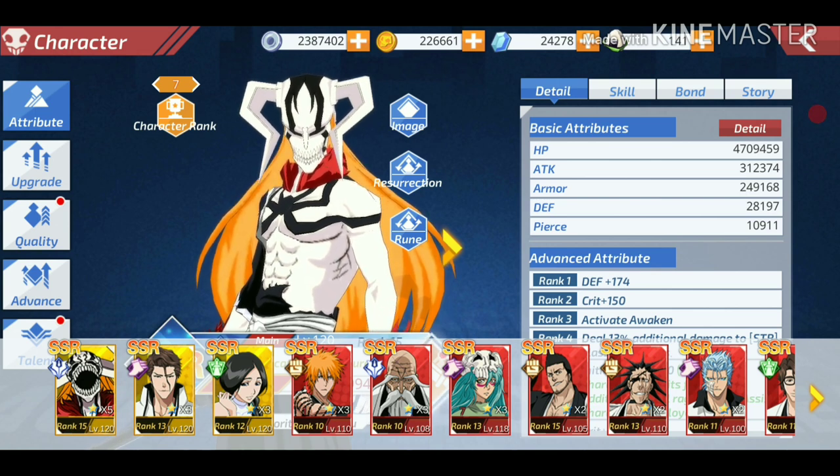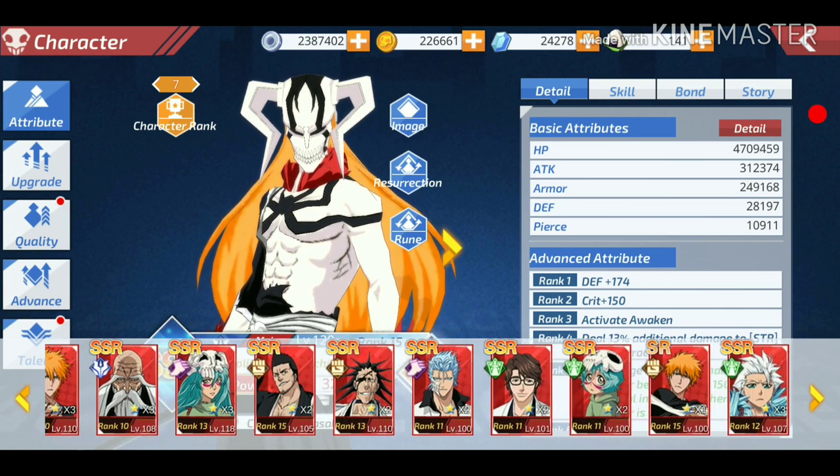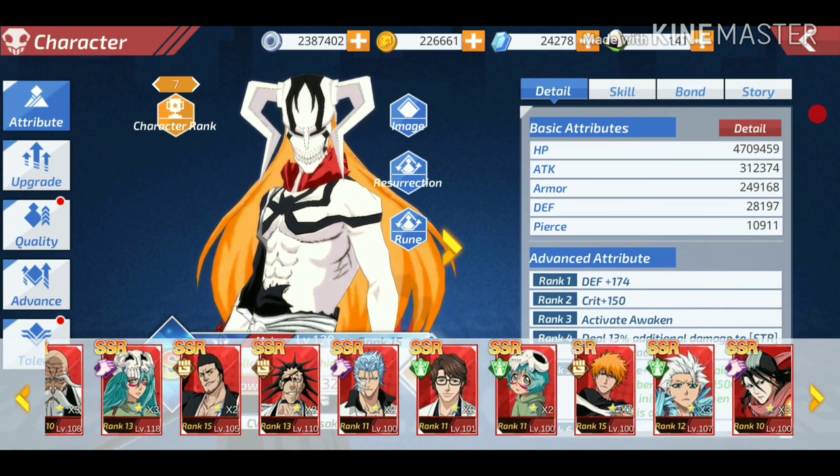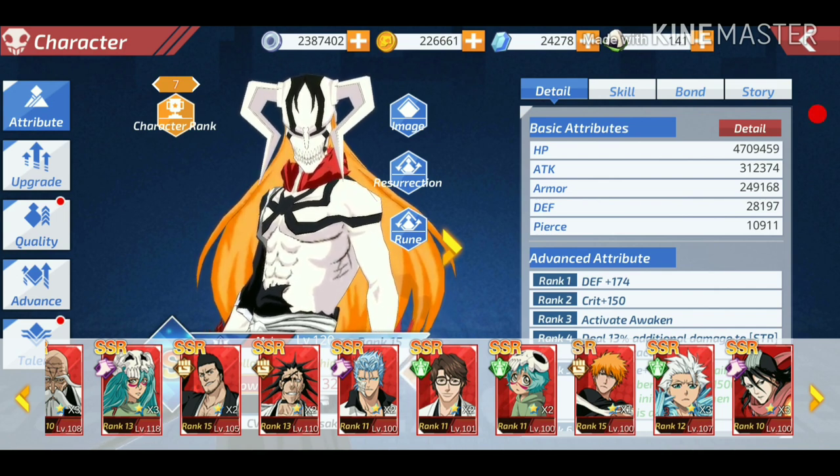Here you can find out about the startup system. Red gem characters start at five stars, special characters start at three stars, and normal characters start at two stars. I think we've covered everything about the startup system. Also, you can exchange 10 red gems for 10 soul gems.